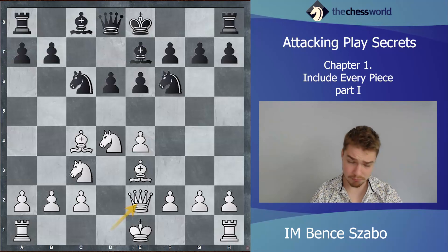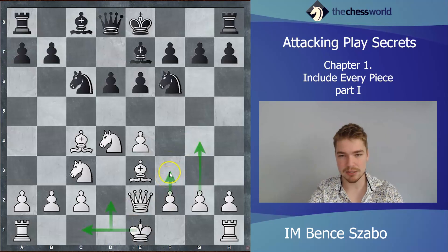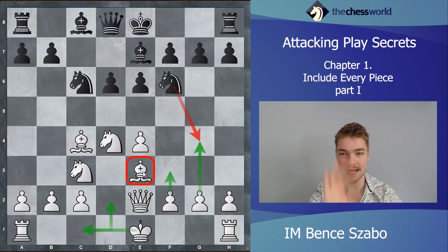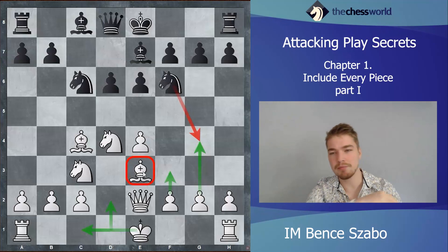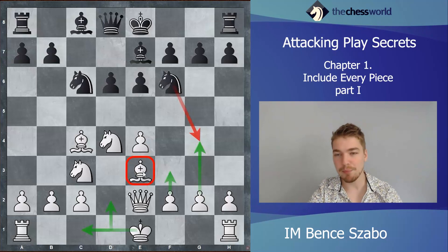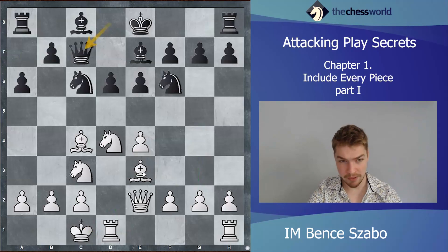In this structure, the approach is f3, queen d2, long castle, then g4 — f3 is needed most of the time to protect the bishop on e3, which is a key piece. But here White goes for queen e2, saving the f3 tempo, then long castles and maybe goes for g4 immediately — a pretty clever approach. A6, long castle, queen c7.